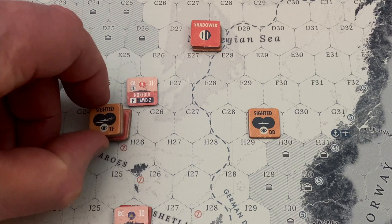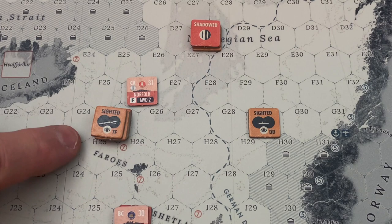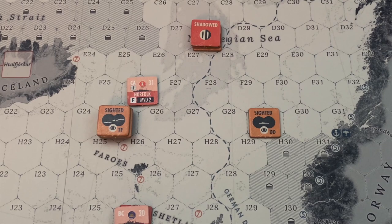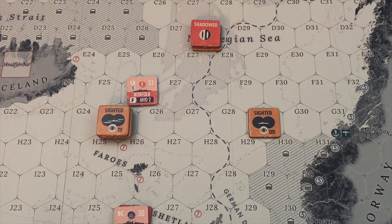How combat works is when sighted or shadowed ships are in the same hex, either side can initiate combat. The British have a choice — they could pass the initiative on to the Germans. But I think the British want to force the hand here because they outnumber the Germans, and there's a fairly good chance they can get all the British ships attacking the German ships at once. The British will initiate combat with the Hood, the Prince of Wales, and the destroyer flotilla against the Prinz Eugen and the Bismarck.